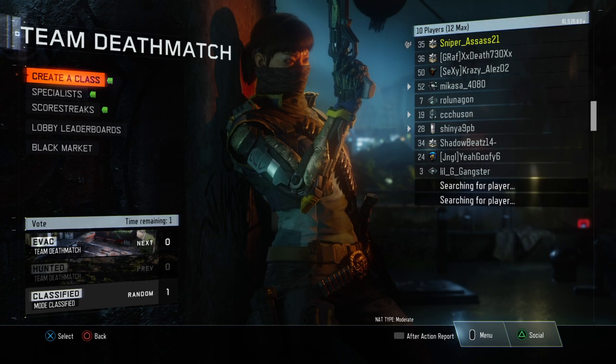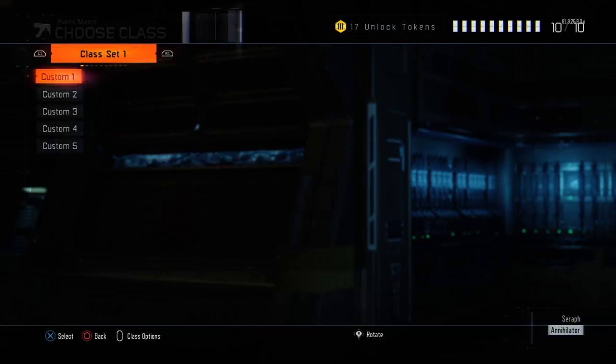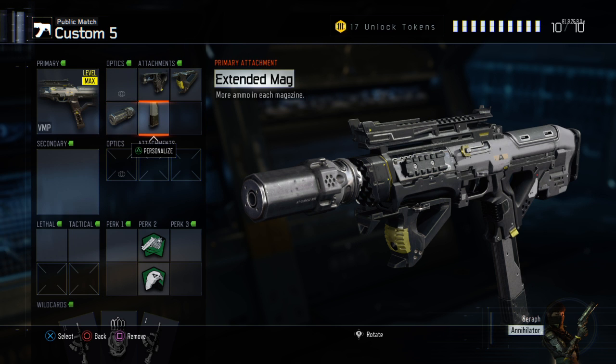Yo, what is up guys? It's your boy Sniper Assassin here with a video. In this video, we're going to be playing some Black Ops 3. The class that we're going to be using is the VMP with Quick Draw, Grip, Suppressor, and Extended Mag.